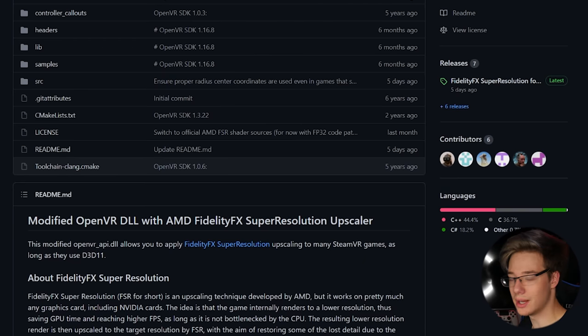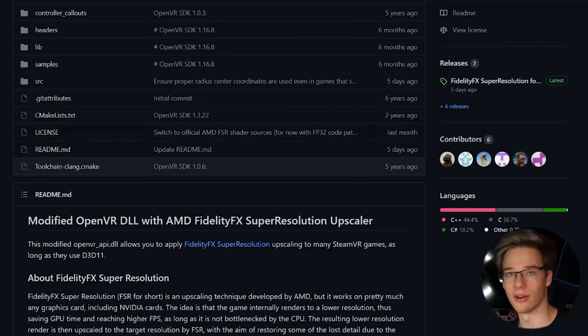Here we are on the VR mod's GitHub page. As you can see here, in the about section for FidelityFX Super Resolution, the idea is that the game initially renders at a lower resolution, thus saving GPU time and rendering at a higher FPS. So potentially, if this mod works correctly, we should see a much higher frame rate, potentially even double.